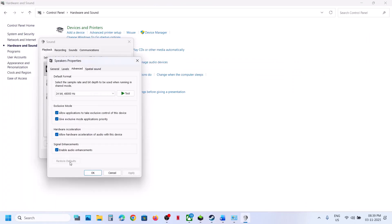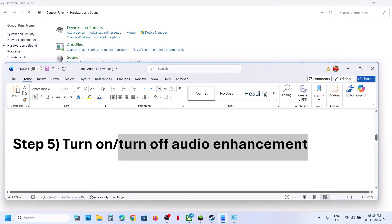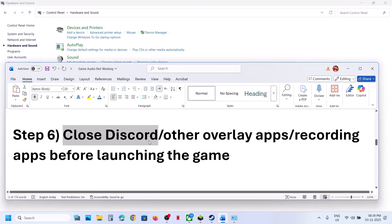You can also restore to default. If the Restore Default option is highlighted, click on it and check. If still not working, the next step is to close Discord. If you have Discord running, close it and then relaunch the game. Once the game is up and running, if you want to use Discord, you can open it then.